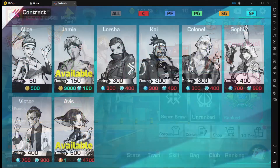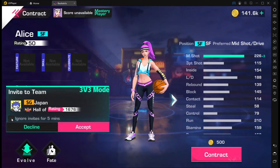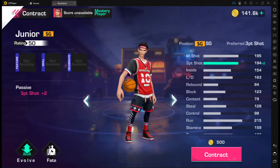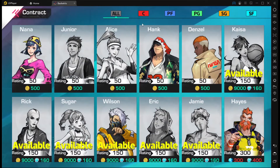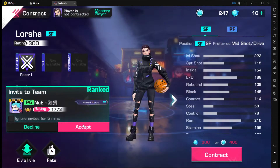As usual, we won't be looking at the 50 or 150 rating characters, 500 coins, 9000 coins, or 160 contract shards, because they are non-feature characters. They have no features, so you literally can't take advantage of the character. Let's get right into the 300 and 400 contract shard characters.